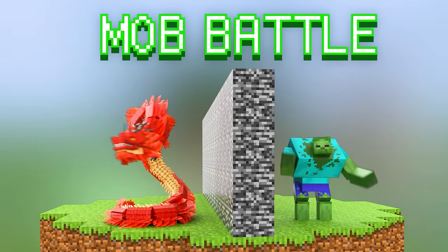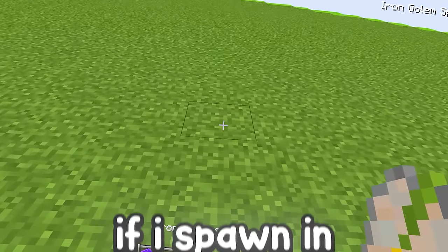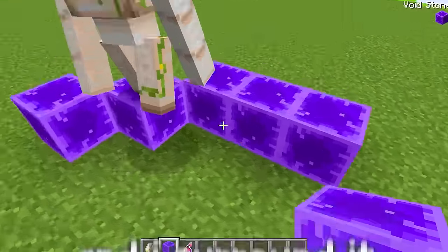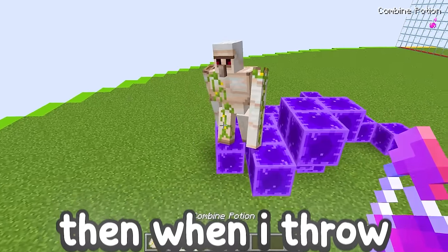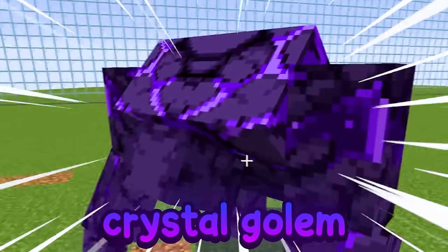Today I'm doing a Minecraft mob battle with my friend, but we can combine blocks and mobs. So for example, if I spawn in an iron golem and I surround it in these purple crystal blocks, then when I throw this potion, it combines them into one OB crystal golem.